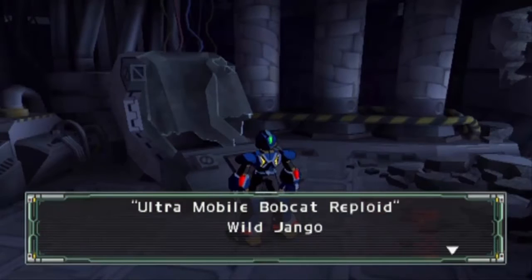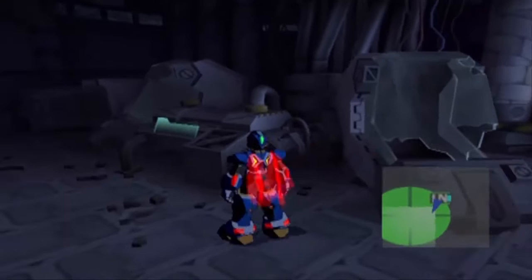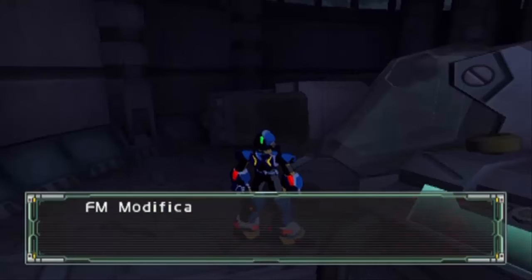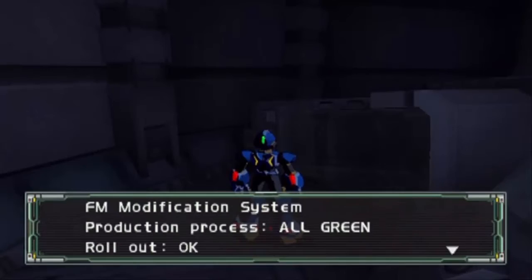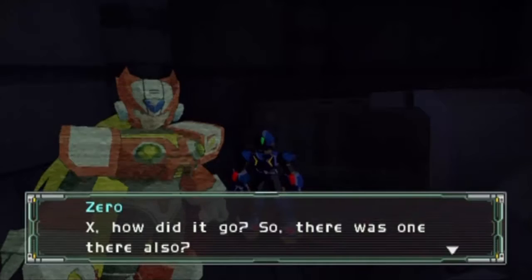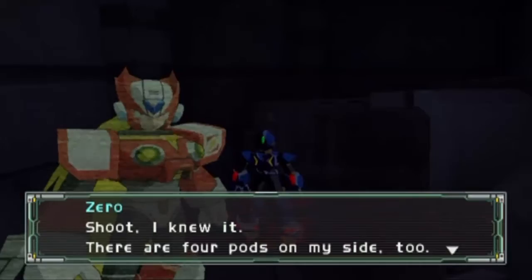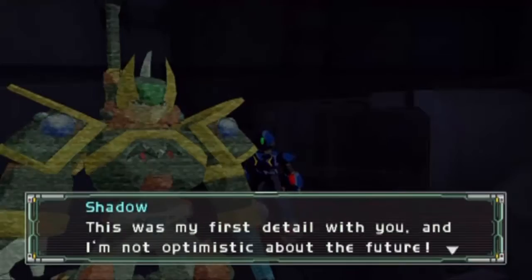When we see a couple pods in here, we got to check them. Ultra Mobile, Bobcat, Repload, Wild Jango — and on the side there's four more: Dr. Psyche, Silverhorn, and Mach Gendra. You'll know you've done this successfully if you get a message from Zero. Four pods here — they've all finished projection, and Repload's have already left. Robot Masters? I would have never guessed! We only get to see and hear about the first four.